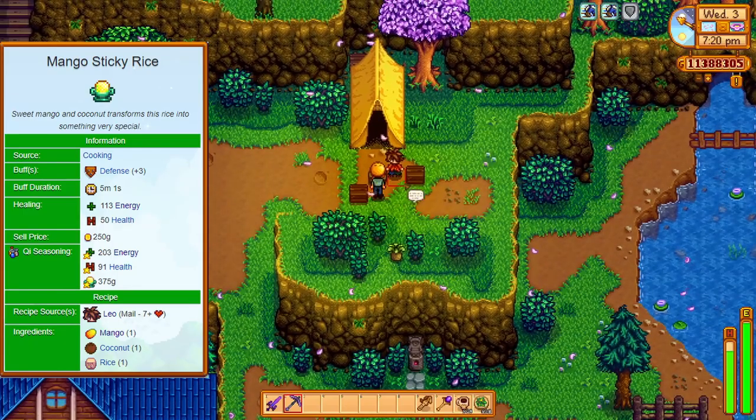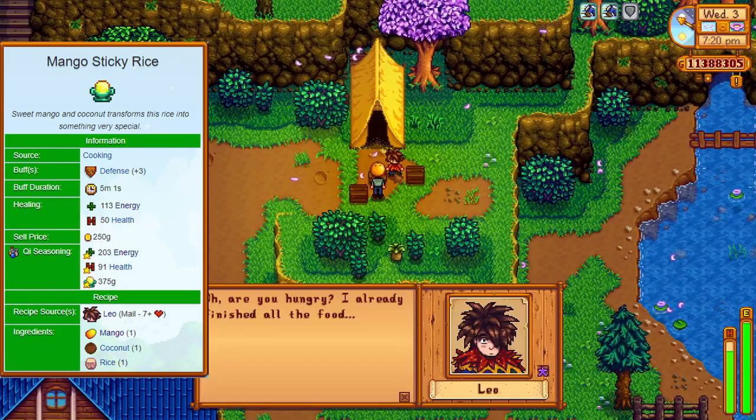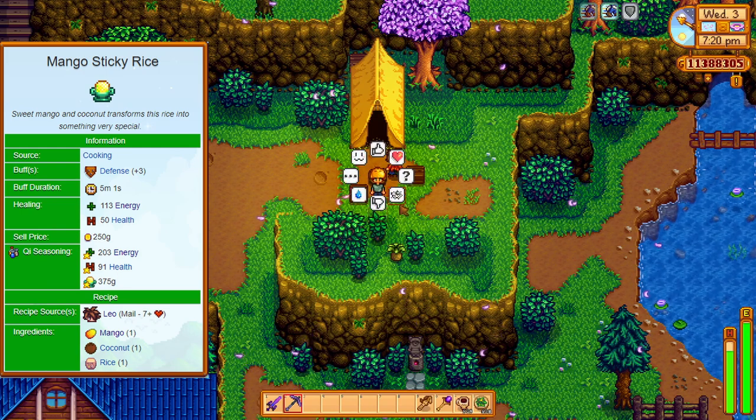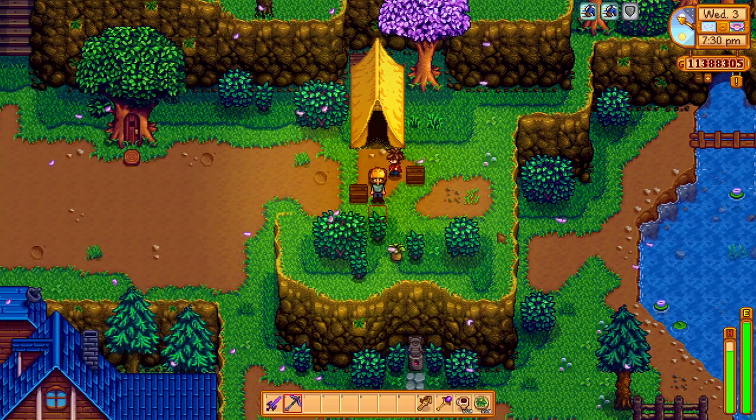There is one mango recipe, and it's the mango sticky rice. It bumps up your defense by 3, and Leo sends you this recipe when you reach level 7 hearts with him.